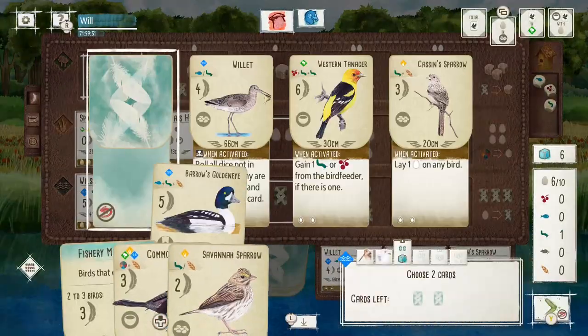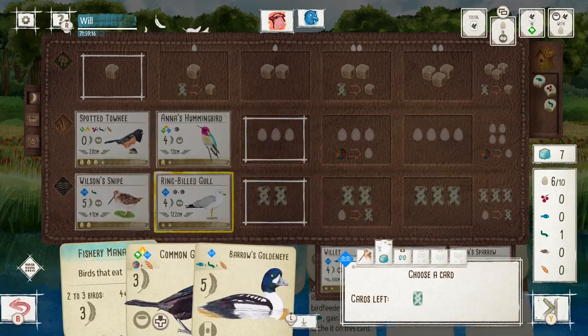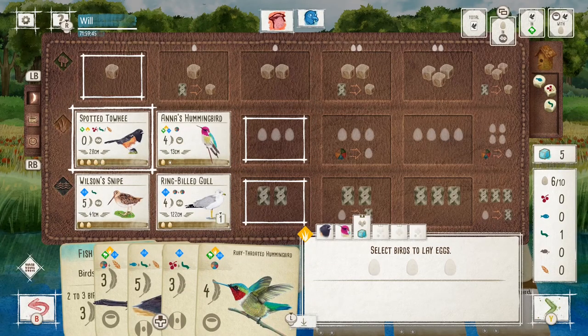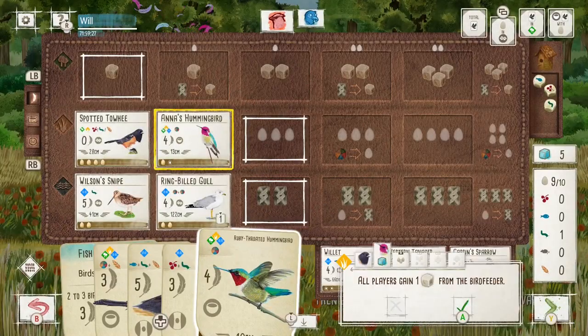Going into the second round I've got a really nice setup in the Wetlands, and I get some nice draws there - the GoldenEye is certainly the one I'm looking at keeping, and then I get another Tucking Power and another Hummingbird from the deck. Some really nice draws. I'm a little bit hesitant about playing that Hummingbird for the reasons I said before, and you'll see on that turn that was when they got the Killdeer down.